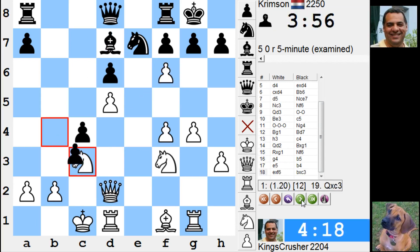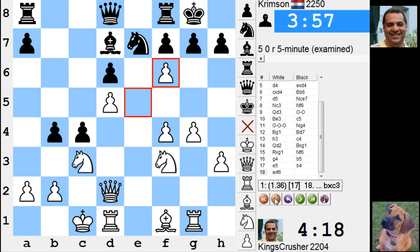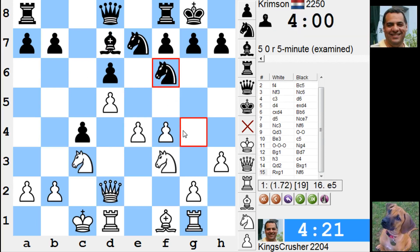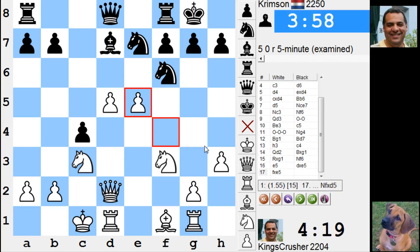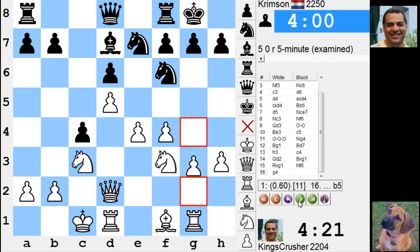I just messed something up here by the way. If I had just played e5, that would have been a lot more straightforward with a clear advantage surely. He has to give up a piece basically - this looks horrendous. The engine's best is to give up a piece there.